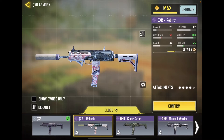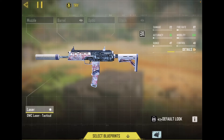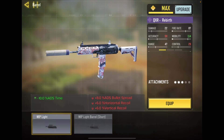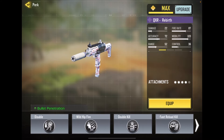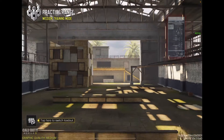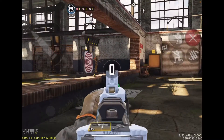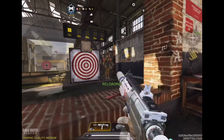I absolutely love the QXR and I love its iron sights. Let's go ahead and set up my gunsmith — laser, tactical, granulated grip tape. I'm gonna go ahead and make my build just so I can see how it looks in training mode. I want to see what the muzzle looks like. Those iron sights are really nice, oh my god this looks awesome. The reloading looks pretty nice too.